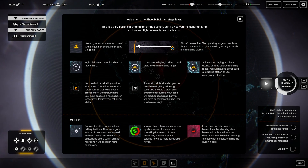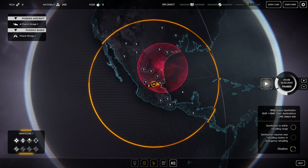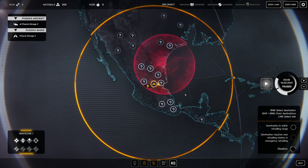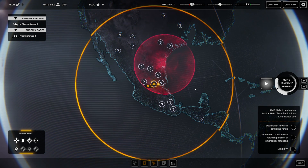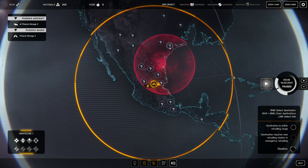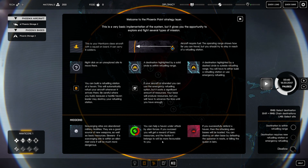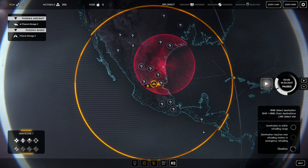Now there are a few different mission types. Scavenging sites will be the first one we find — these are abandoned military facilities, a good source of weapons and basic resources, but if it's within a mist zone it's going to be a lot more dangerous. The mist zone is this giant pink zone on the map. The geoscape is all random — where these dots appear, where your mist zone can be — it's different every time you start the game. If you can help a haven that's under attack by alien forces and succeed, you'll get a reward of basic resources and the faction it belongs to will be more favorable to you. If you successfully defend a haven, the attacking alien base will be located. You can destroy an alien base by defeating the spawner in nests or killing the queen in lairs.